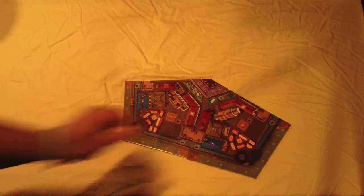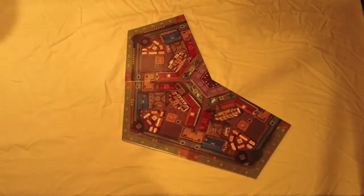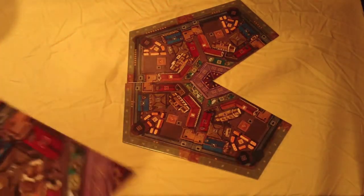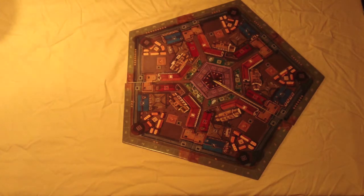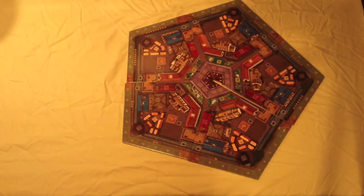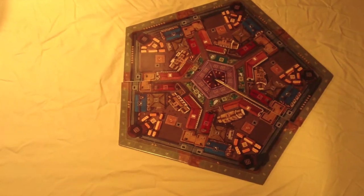The first thing you notice about this game when you take it out of the box is the unique board. It has these diamond-shaped tiles that go together to make a pentagonal board. All these diamond-shaped tiles represent districts in the city of Belfort — they're all identical — and you're going to be building buildings in these different districts to compete with each other and ultimately win in Belfort. It's a really nice-looking board.